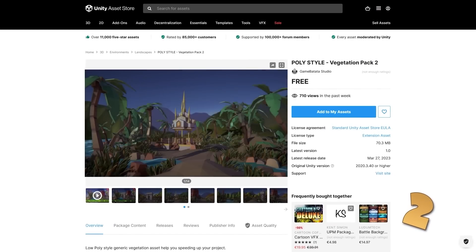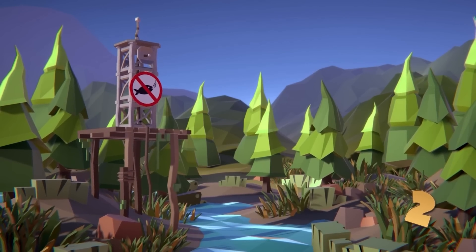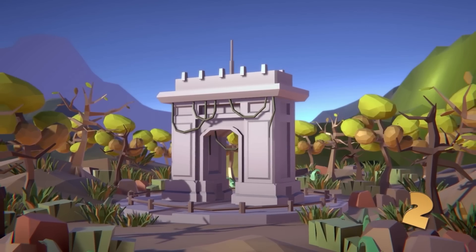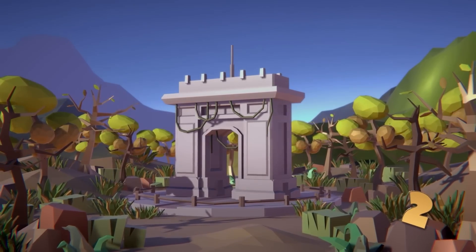Then if you need some vegetation, check out this one. It's a low poly style and all of it looks very inviting. It includes almost 50 models — some environment pieces, grass, stone, hills, and a bunch of buildings.